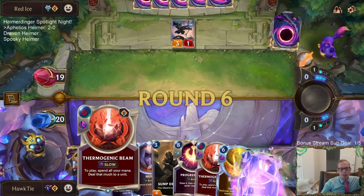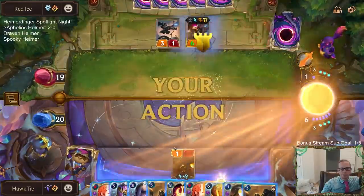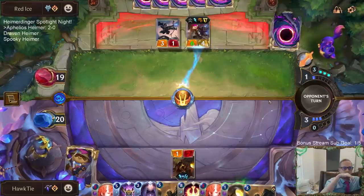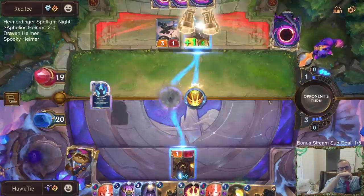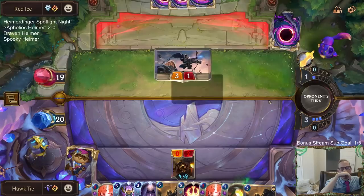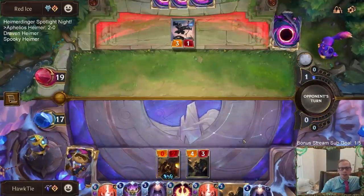I feel like if I discard one of these Thermogenic Beams or Sunburst I will regret it shortly thereafter, because my opponent will play a Vi or something that I'll regret not having removal for. That's not a good play, opponent — we're in Masters rank, you know.